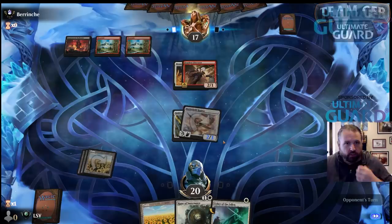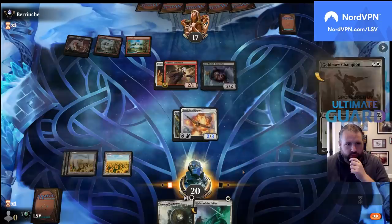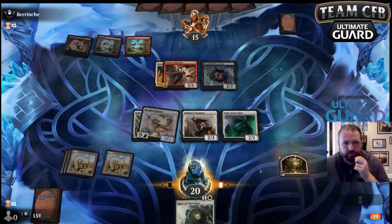That does not scare me at all. Goldmaw Champion — let's just go Champion, Usher, and hit. Make another thing. That pick is really good — I've got an activated ability with mana cost to move around.